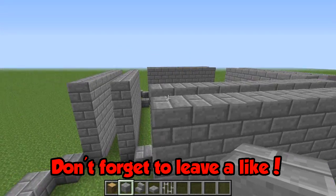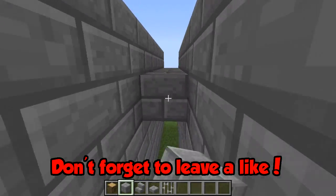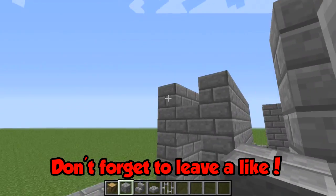We have now brought the walls up. On these little pillars go ahead and place a block like this, and then just build in the middle of them. Do that on all four of them - it's a very simple procedure.